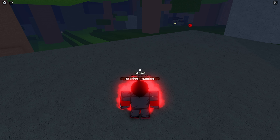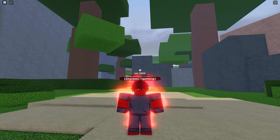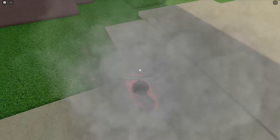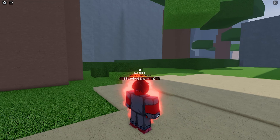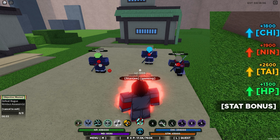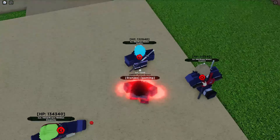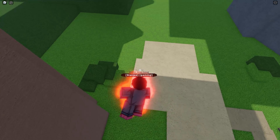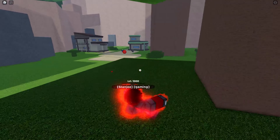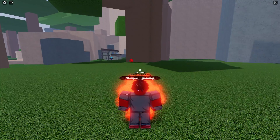Moving on to the fifth mode. The requirement for this one is level 300 on the Demon Gate Spirit. Unfortunately there are no visual changes in this one — nothing new here. The stats are: 1,800 chakra, 1,900 ninja suit, 2,500 taijutsu, and 1,500 HP. The Z is still the same.